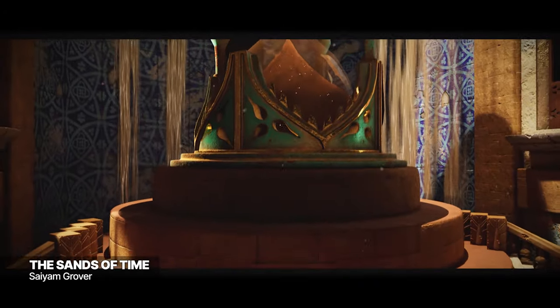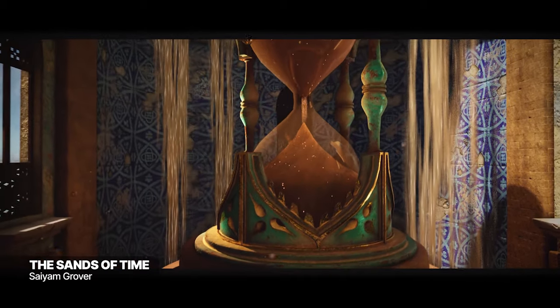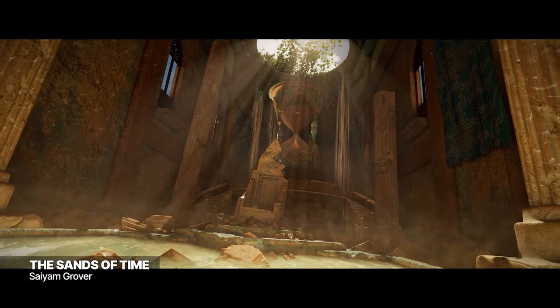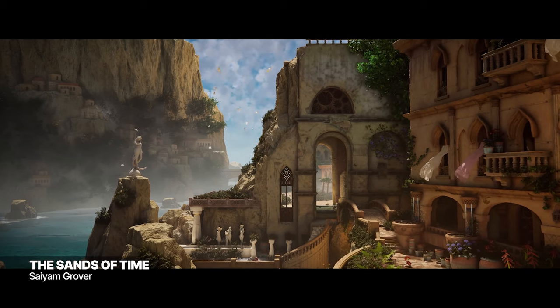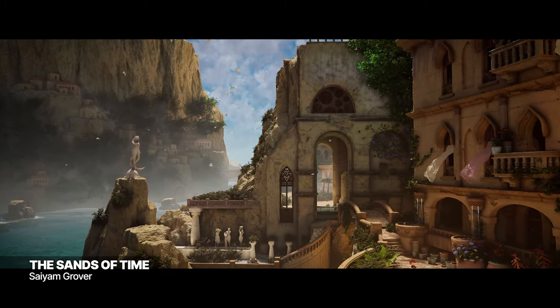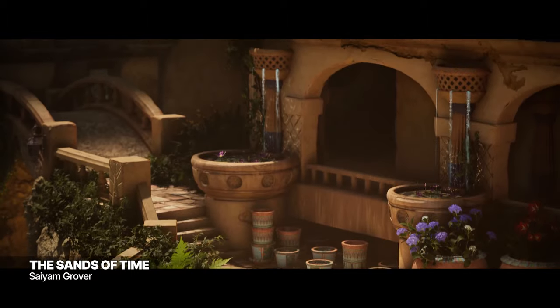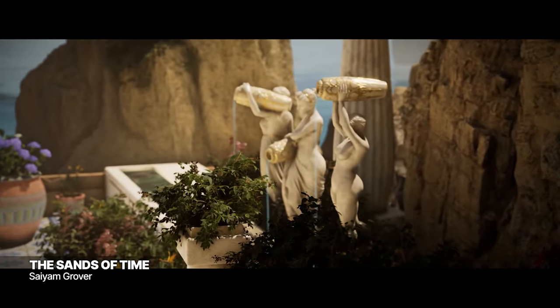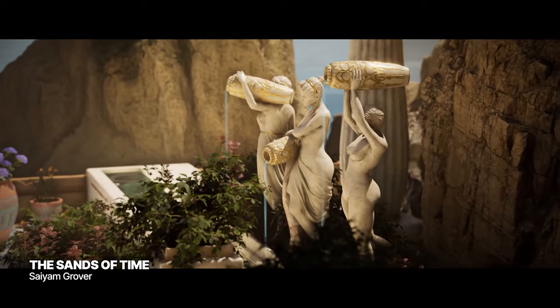In a dazzling debut into the Unreal Engine 5 realm, visionary artist Zayam Grover has brought to life the enchanting Sands of Time 3D environment, a whimsical masterpiece inspired by the imagination of Sam Hogg. Grover skillfully crafted this visual wonder using a blend of innovative techniques, including a symphony of software and a fusion of personally designed assets and Quixel Megascans.